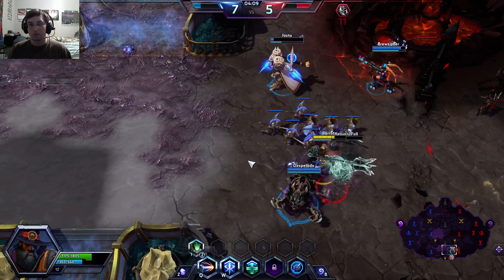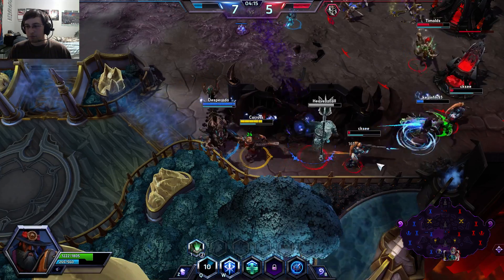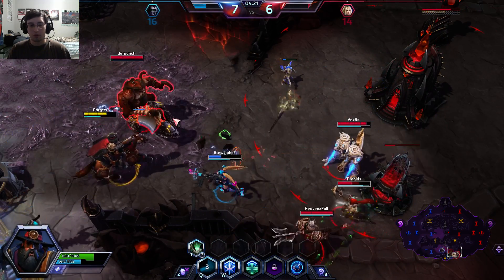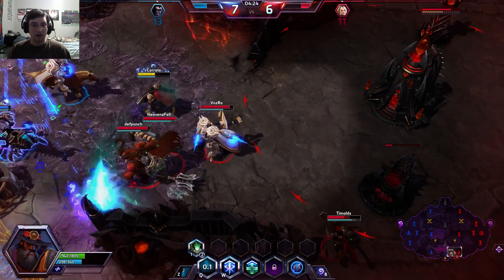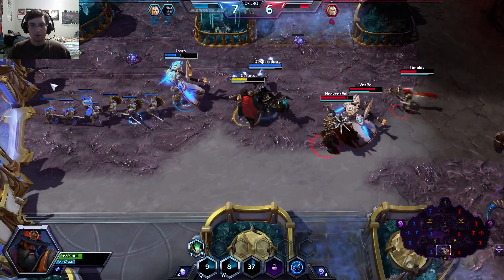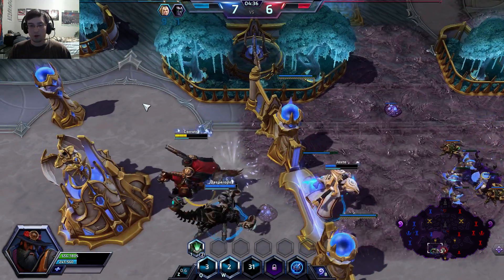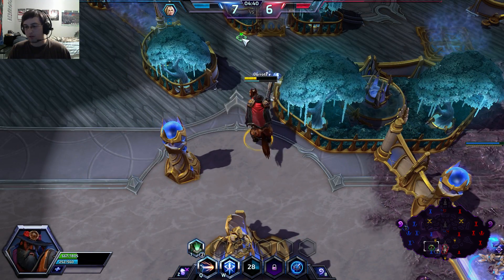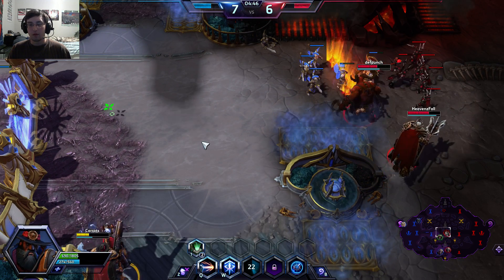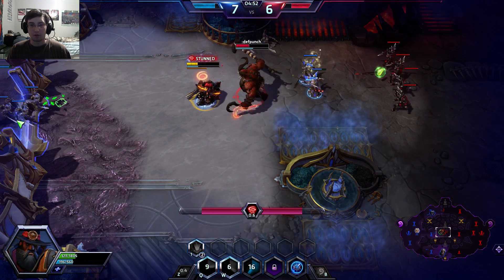This is early game, so they were able to take down our Punisher fairly quickly. But that's quite alright — we were able to push down pretty far for being so early in the game. They were able to push us back, but we are up a whole level on them. So I'm going to head up to the middle lane here and soak some XP, which means you're just sitting in the lane killing minions and getting XP for your team.